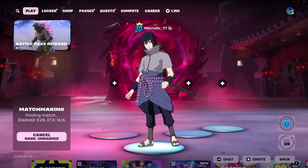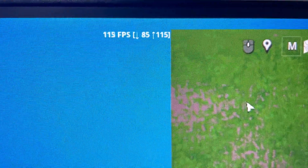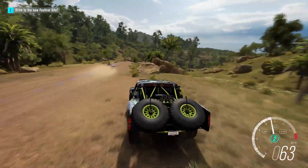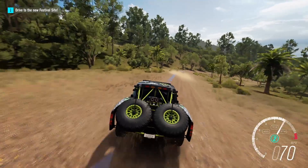Launching up Fortnite, I hopped onto creative so I can set a consistent benchmark environment, and I got around 100fps while looking at the sky. That may seem good, but keep in mind that it's creative at the lowest possible settings while doing literally nothing.